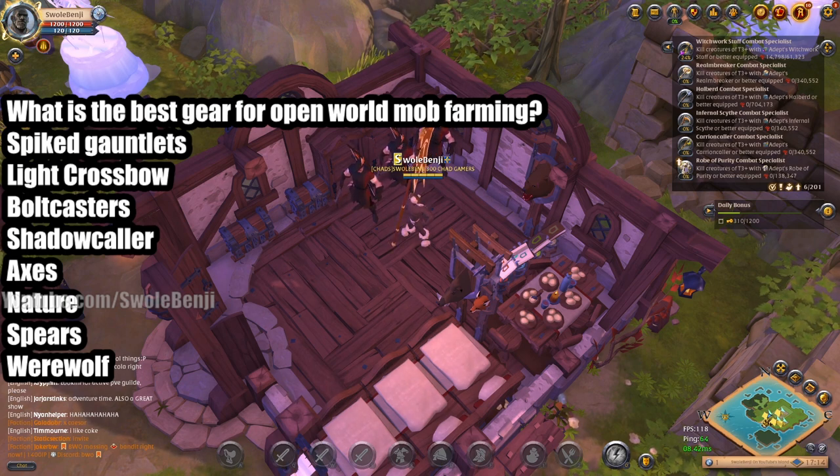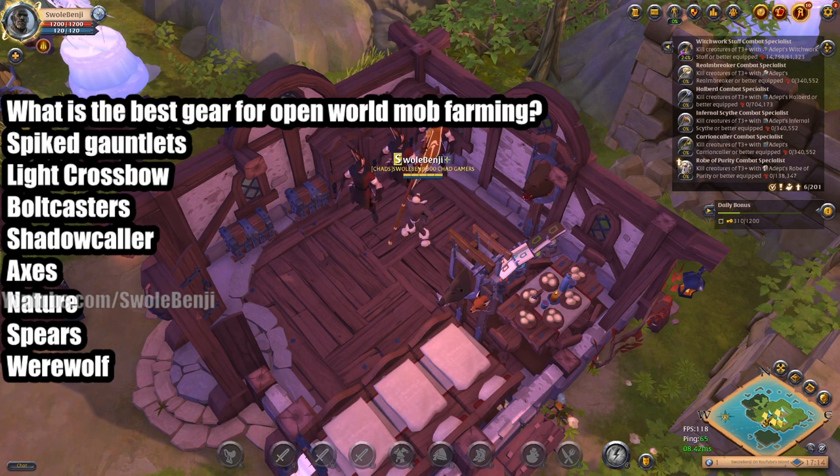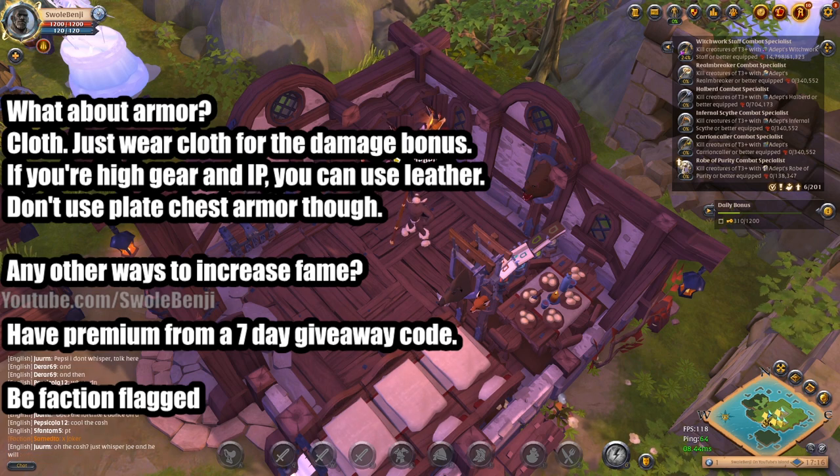What's the best gear for open world mob farming? For weapons: spike gauntlets are the undisputed king. Light crossbows are just as fast, especially on lower tier mobs. Boltcasters are great for boss mobs, but not as good as light crossbow for weaker mobs. Shadowcaller is great for AoE. Axes, Nature, and Spears are great too. For armor: cloth armor gives you the most damage. It doesn't matter much whether you're wearing a cultist robe or cleric robe — the percentage difference is small. If you're high gear and item power, you can use leather if you want to level that up instead. Don't use plate armor — that'll just slow you down.